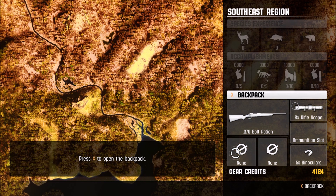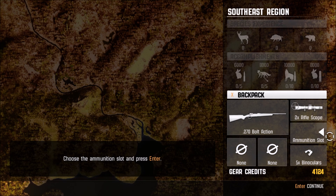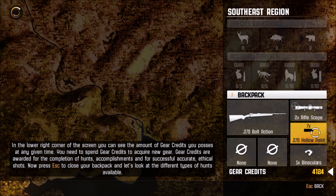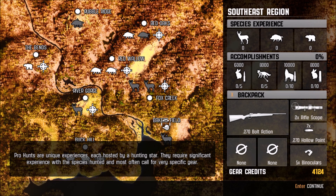Press X to get into your backpack. We need to buy some hollow point ammunition, but I believe we get hollow points for free right now. Here are the legendary trophy hunts I was talking about — they're called pro hunts. Here you have Pin Cushion, and then we have Hogzilla over here in the north. But until you get to that point you have to basically free hunt. These are the pro hunts that we're talking about.